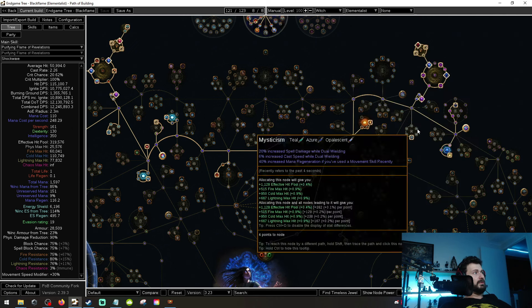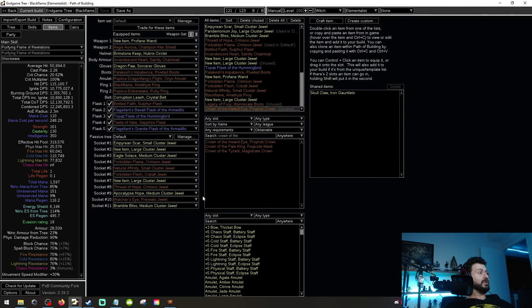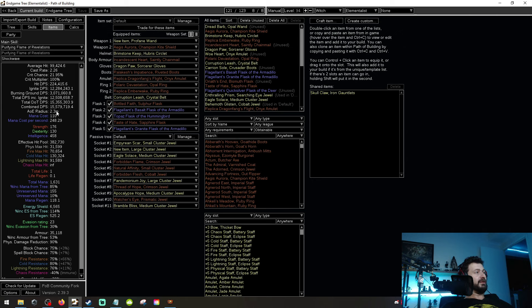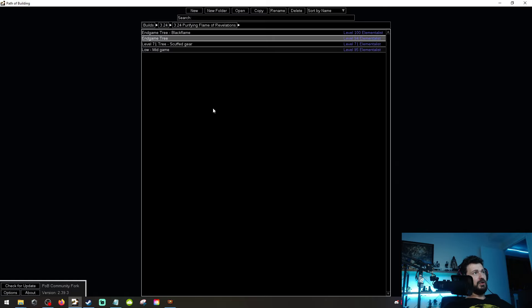That's basically the concept of the build. This isn't the league start tree — you're going to league start with what I'm going to put out as a league starter guide, then work to this tree, systematically getting gear. I'll explain the sequence of items needed to make this build pop. I also have a tree that is solely for Purifying Flame of Revelations without Black Flame — should you fail completely at making Black Flame work, you can still make a 15.5 million ignite DOT Purifying Flame of Revelations build, which is still super powerful. Or if you mess it up altogether you could switch to Wave of Conviction, which is still going to do 8.3 million ignite DOT and still be tanky.